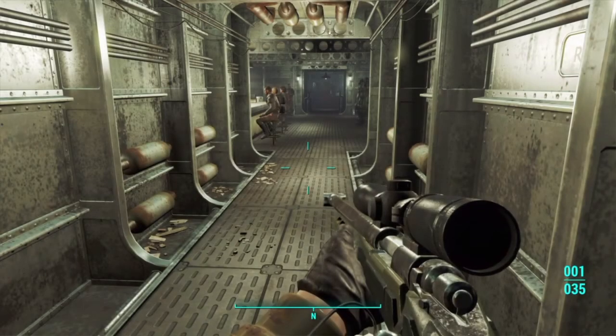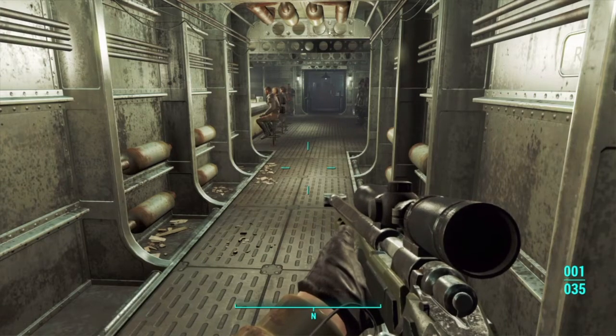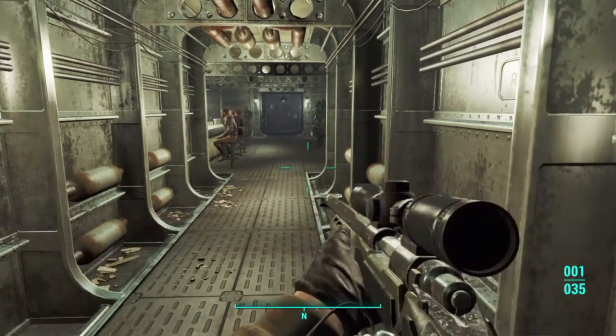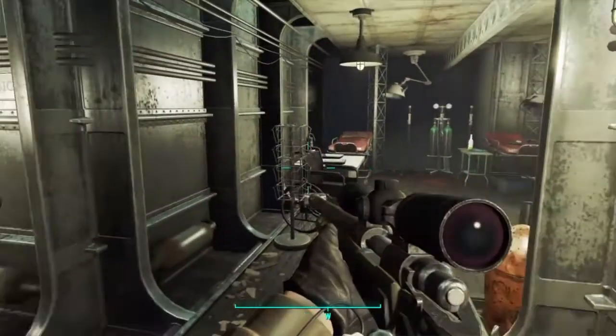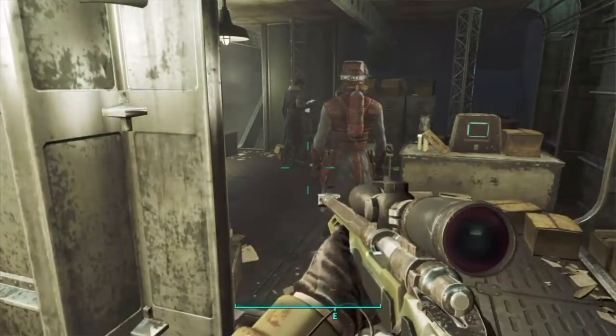So this is what you're going to need to do. You're going to need to have the ship unlocked for the Brotherhood of Steel, and you're going to be going to this guy called Proctor Quinlan — he's going to give you a little quest to do.